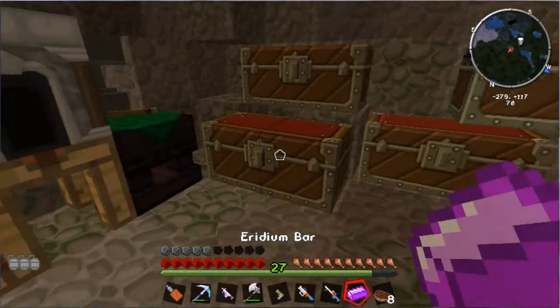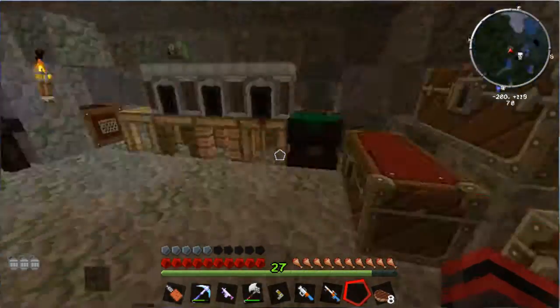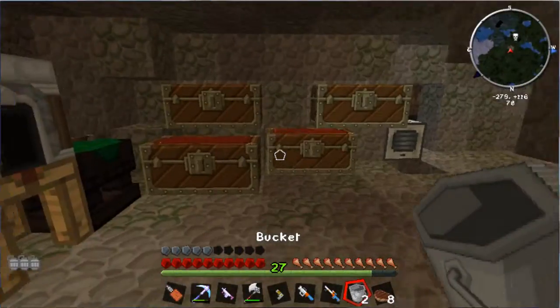Also, you guys remember how I mentioned that we were gonna build like a cobblestone generator? I'm still gonna do that, yes. But first thing I need is lava and water.